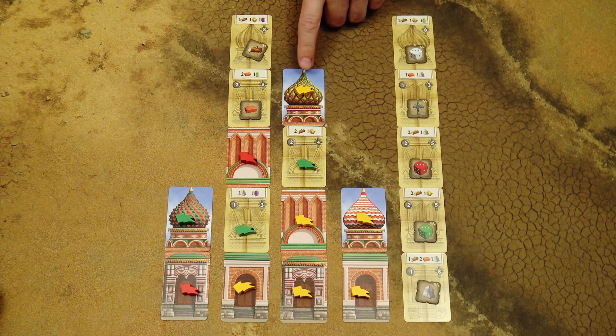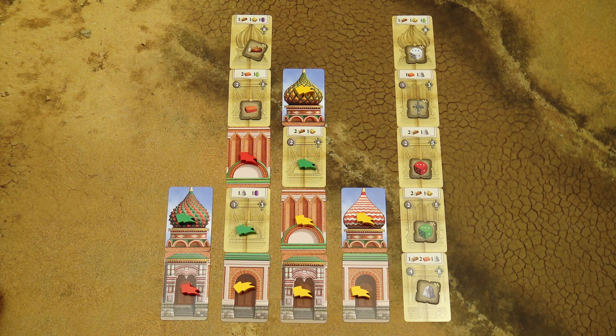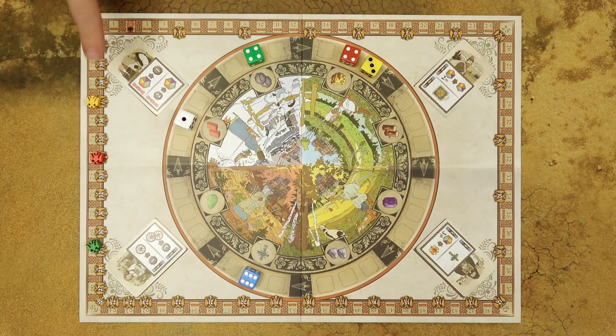When any player successfully builds their sixth section of the cathedral, the end of the game is triggered and all other players have one final turn, excluding the player who triggered it. During final scoring, each tower is scored separately: the player who contributed most scores the full amount of victory points for that tower, the second player gets half the points, and so on. The player with the most prestige points is the winner.